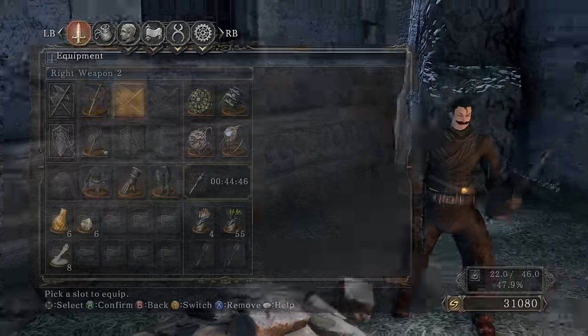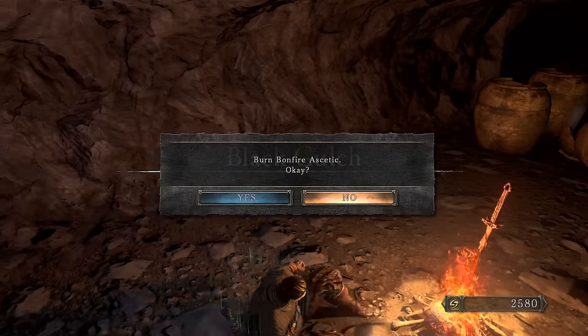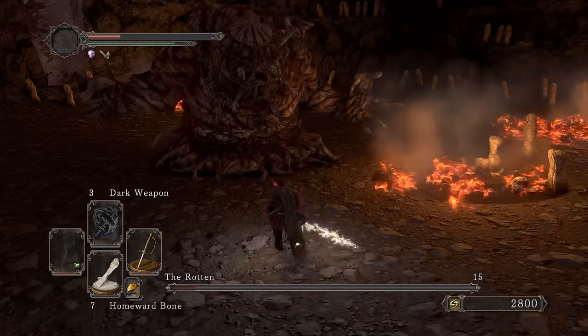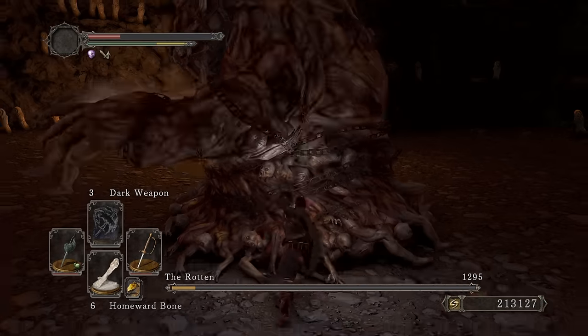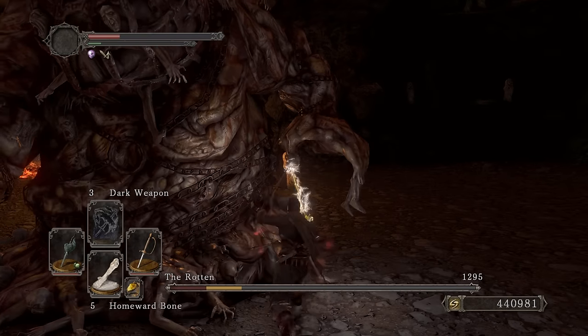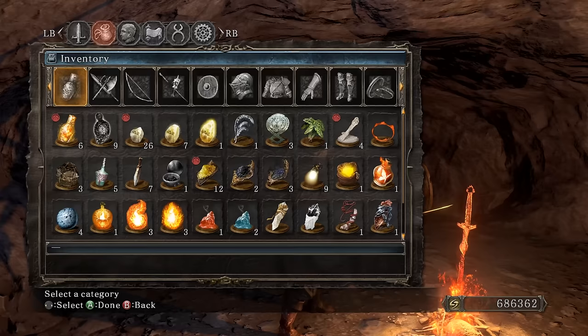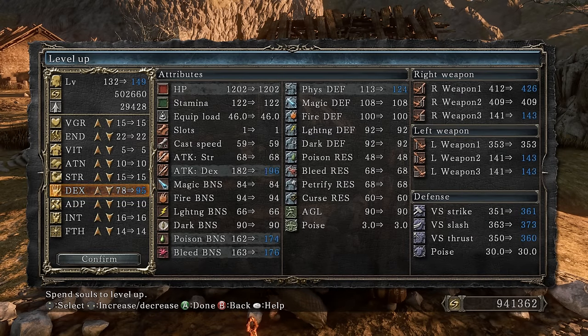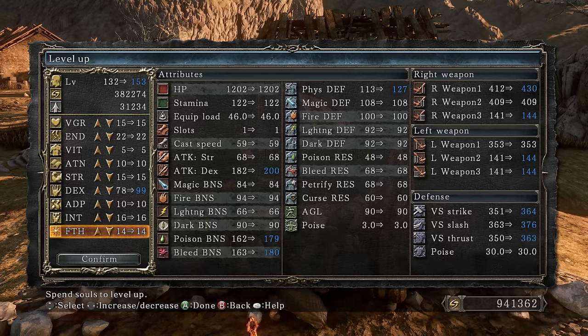Build is pretty much complete. Time for the bosses. Farming Ron a little more to get more levels. Finishing him off with an R2. This reminds me of the Ice Rapier — that thing was incredible. Leveling up — at 99 dexterity I'm still getting more damage. That's crazy. Most weapons fall off at 60 or 70. 18 more damage.